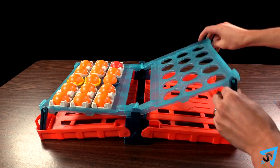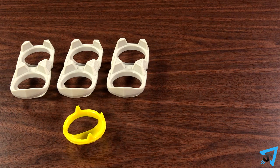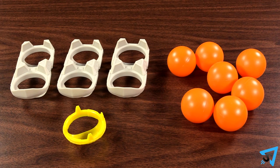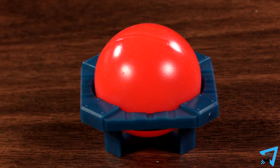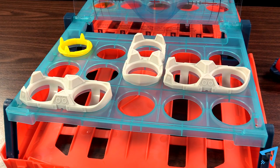Set up the board between two players. Give each player three ships, one life raft, and seven orange balls. Place the red ball in the holder to the side. Each player places their ships and life raft on their side of the board. Before beginning, decide if you will bounce and/or throw the balls simultaneously or separately.